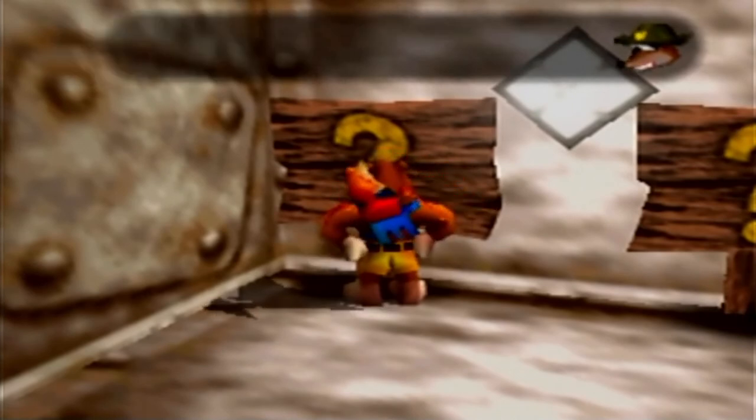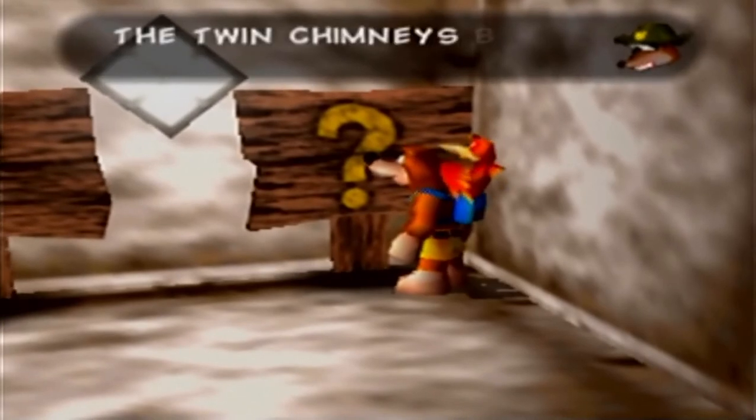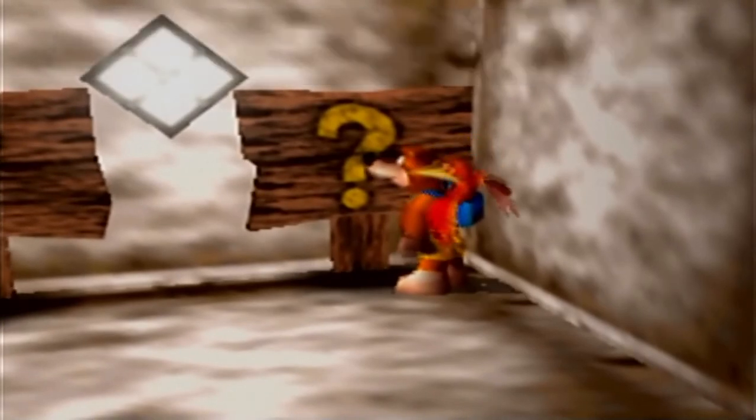We take advantage of the fall proof cheat and drop — Geronimo! That is probably the highest fall in the entire game, dropping all the way down the elevator shaft. With fall proof active you can do it just for fun.